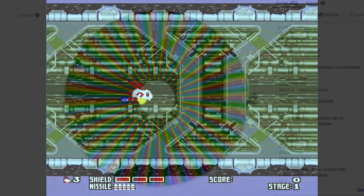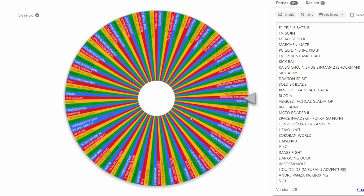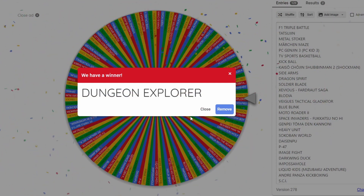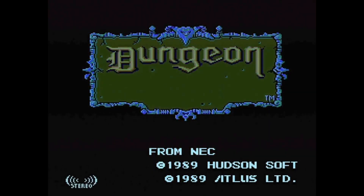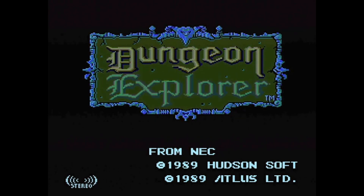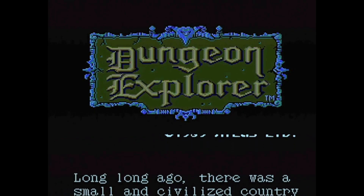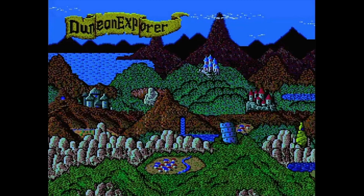Let's move on to game number two. The wheel is spinning again and it's going to be Dungeon Explorer. This is another game I used to own on a HuCard. It's one of those games that costs almost nothing — one of the cheapest games you could get on a loose HuCard for a couple of quid. It's one of those games where I didn't think I was going to play it much, and that's probably still true, but let's get on with it — it's a sort of light RPG.